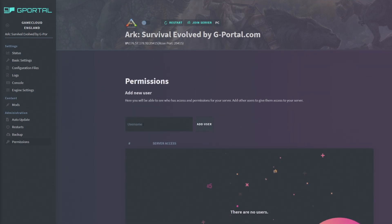Under Permissions, you can add friends or other people by their G-Portal username to help run the server. Be careful though — they get full access to everything on the server; there's no way to restrict what they can access.